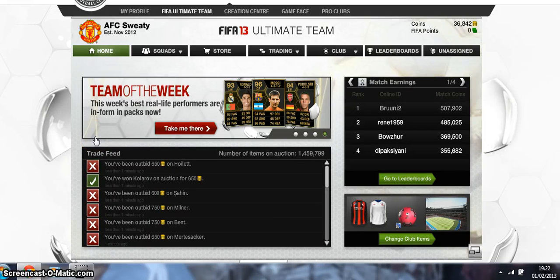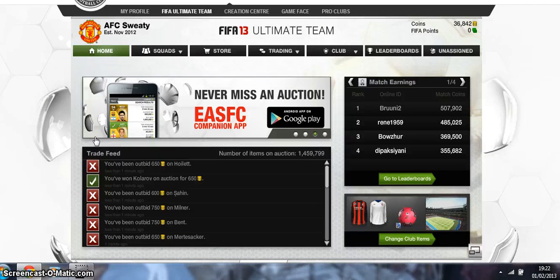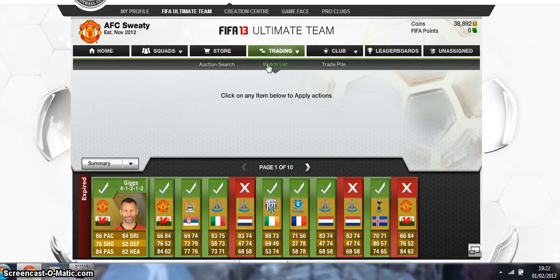Hey everyone, it's Mr Flying Pig here. I'm just going to show you a very easy and awesome trading method which anybody can do and there's absolutely no risk at all. You can make in excess of 50k a day depending on how much time you want to spend doing this. All it really is is buying gold players between 550 and 750 coins and selling them for at least 1,000 coins, but between 1,000 and 1,500 coins depending on the players that you get.